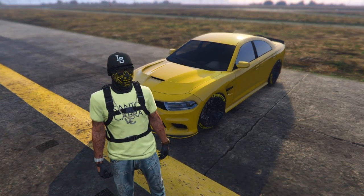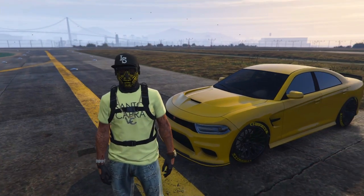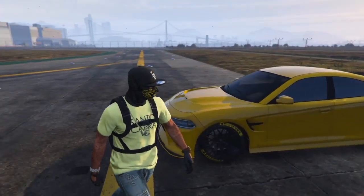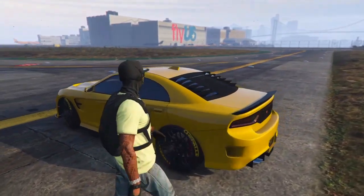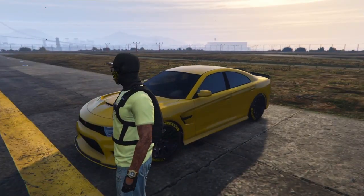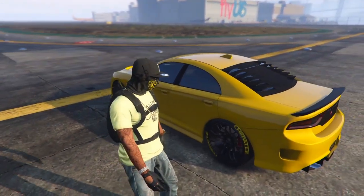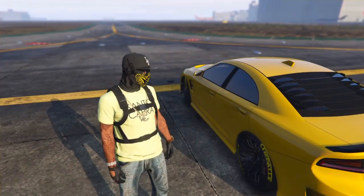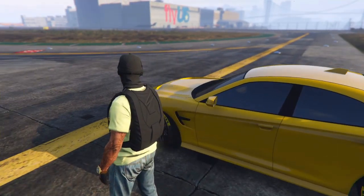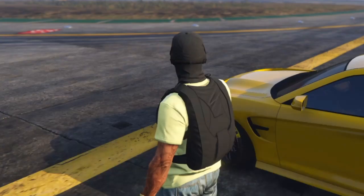Today we have the brand new and beautiful Bravado Buffalo STX, obviously loosely based off of the Dodge Charger Hellcat in real life. It has elements from other variants of the Charger as well — you can get like a scat pack hood and some other stuff. But for the most part, this is widely known as the GTA version of the Hellcat, well, the Charger at least. It's pretty nice, it's got quite a bit of customization, and it's a pretty solid car. It is a little pricey and it does have one major flaw: it's just not that fast. It just doesn't perform as well as I think it should for what it's supposed to be based off of. But today we are going to use a glitch that will change that.